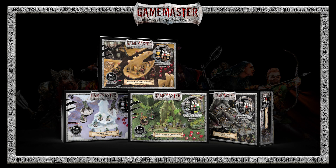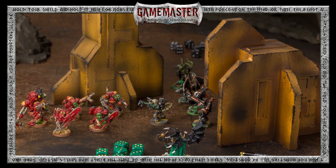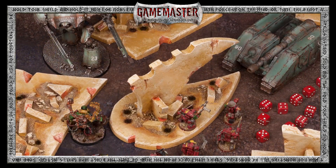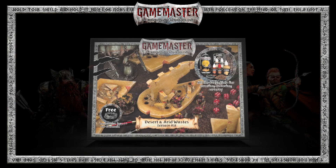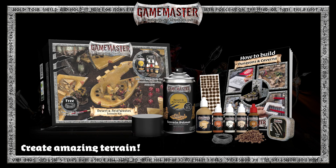Endless hours of adventure await inside the Game Master Terrain Kits. Four thematic kits are made with hand-selected materials that make terrain building more fun and easier than ever. Whether you're preparing to build desolate sand dunes or sun-scorched structures, the Desert and Arid Waste Terrain Kit will supply you with the paints, basing materials, and everything you need to create amazing scenery for any RPG system or miniature game.